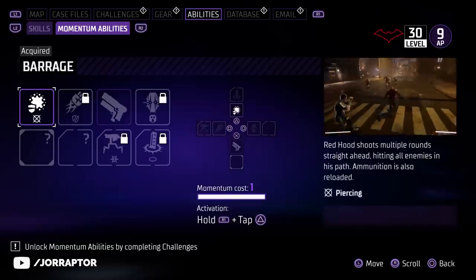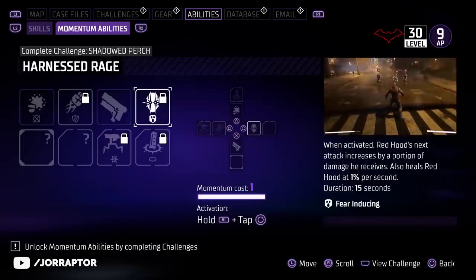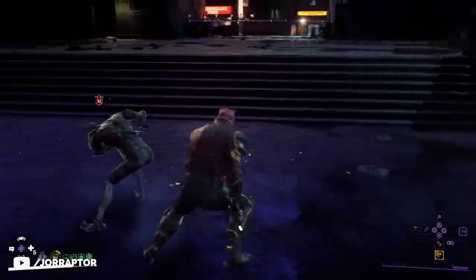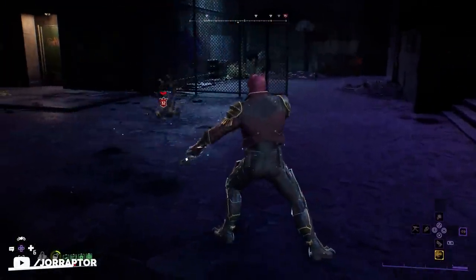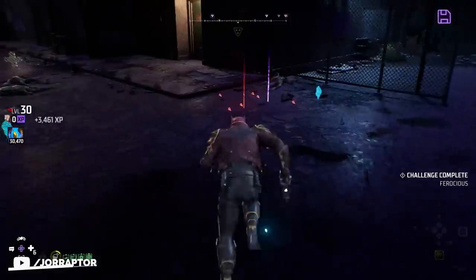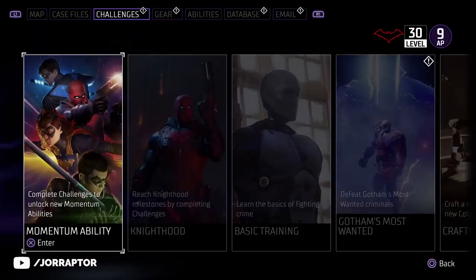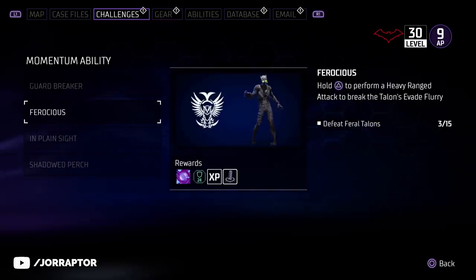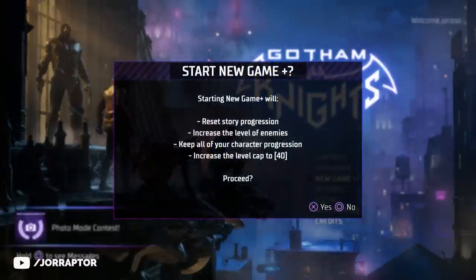You likely already noticed that unlocking some of the active abilities requires you to do challenges, which appear over time in the challenge tab and can mostly be completed near the end of or after the main story. While the challenges are the same, you will have to do them for each hero separately to get these abilities, and it's really smart to do that before starting New Game Plus, which unlocks after finishing the main game.